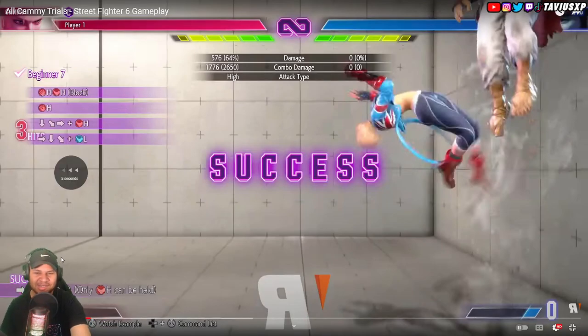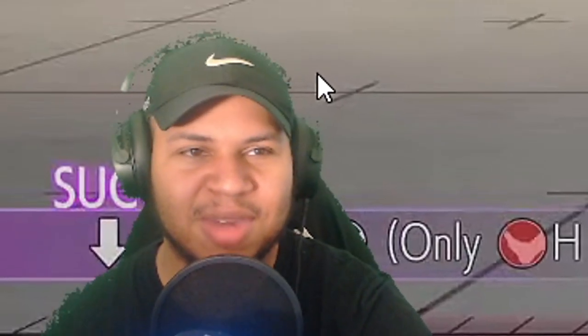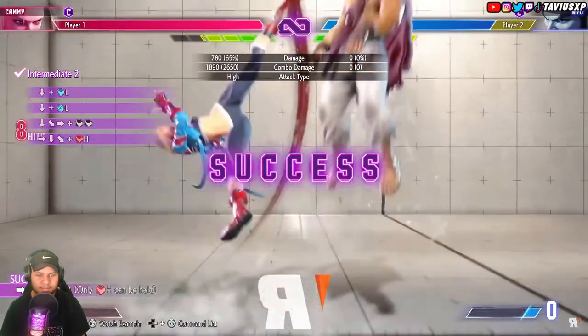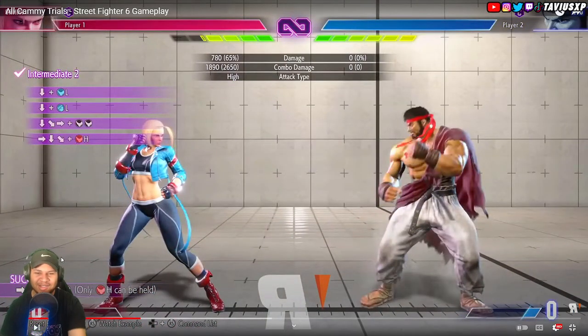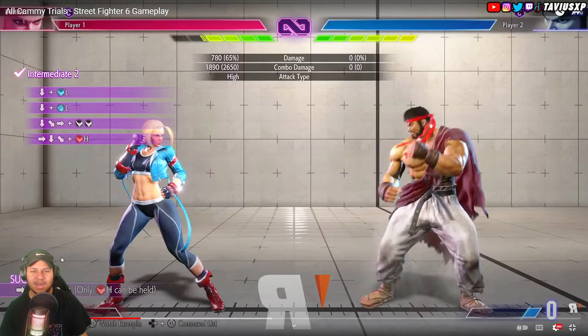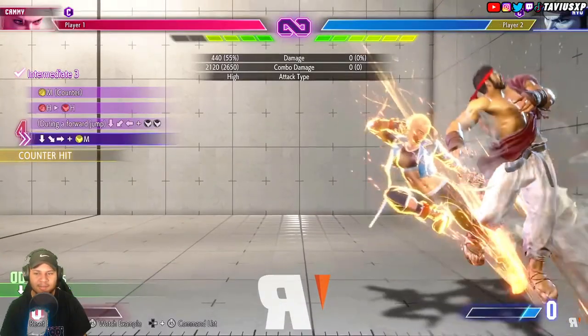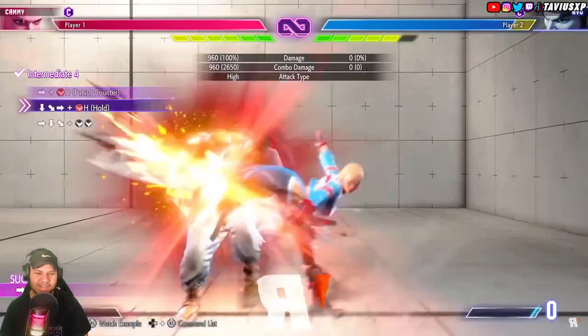The fact that you can do this without meter is crazy - in SF5 you were legitimately only able to do this off of V-Trigger spiral arrow in the corner, or EX hooligan. You could also do it off of her back medium punch heavy kick target combo into light spiral arrow into EX DP - that was about it. Normally the only time you could DP off of spiral arrow in five was V-Trigger, but you can just do it here because EX spiral arrow normally just side-switches you with no follow-up.